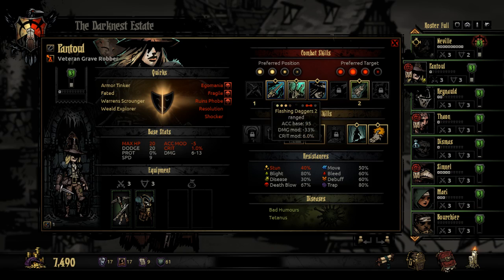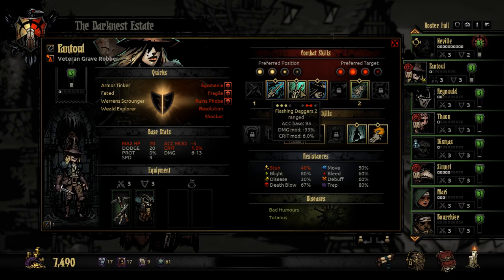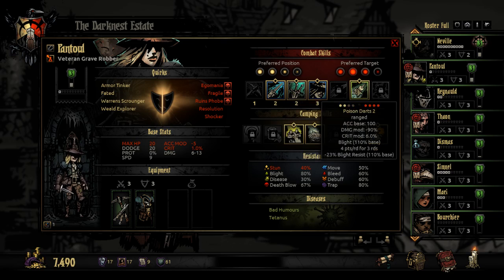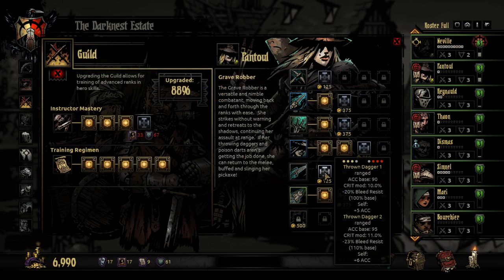Am I satisfied with what we've got? Such a crit chance. Care blight, bleed, dodge, speed. Shadow Fade. Poison Darts — not the optimal move for the Warrens. So I might go with Thrown Dagger instead, as it has a sick crit chance and buffs our accuracy.